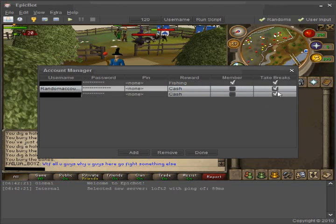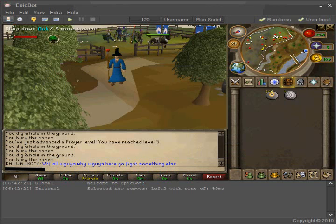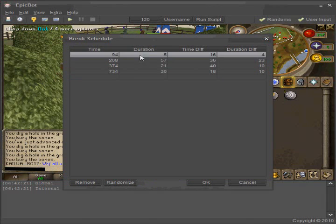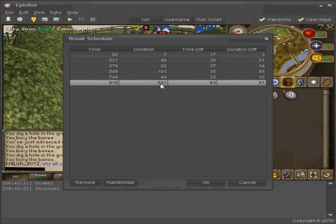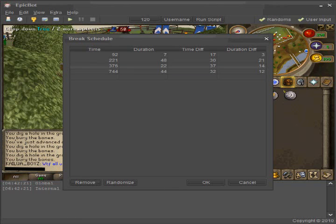Let's take breaks — I highly recommend that. This is the break tab. I recommend you just click Randomize and it will give you some breaks. I like to remove the two big breaks here. Click OK.